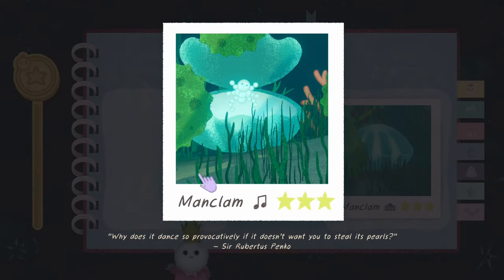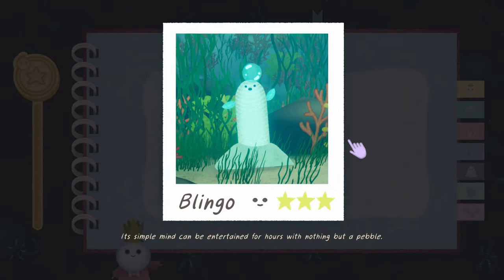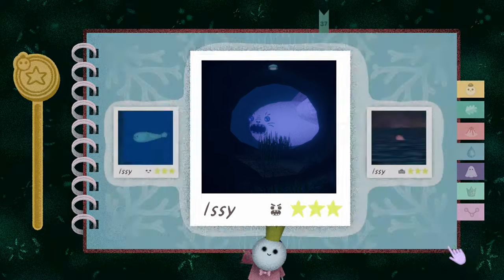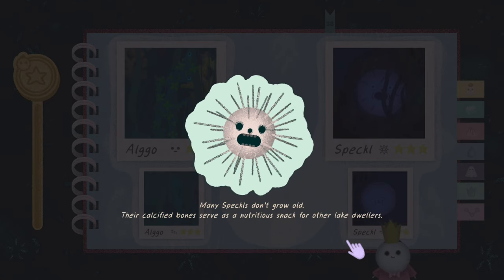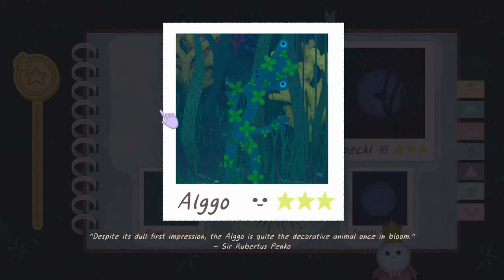'Clam: it dances so provocatively if it doesn't want you to steal its pearls.' 'The world may never know - eggs lay pearls, its pearls lay eggs.' 'Blingo: simple mind can be entertained for hours with nothing but a pebble.' 'Truly the black sheep of the sea, known for its treacherous temperament - Sir Robert Spinko.' 'Speckle: the spikes of the Peckle are actually its teeth, covered in lethal poison.' 'Many Speckles don't grow old - the calcified bone serves as a nutritious snack for other lake dwellers.' God, that's horrifying. 'Algal: despite its dull first impression, the Algal is quite a decorative animal once in bloom - Sir Robert Spinko.'